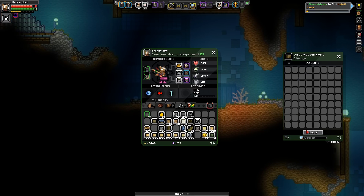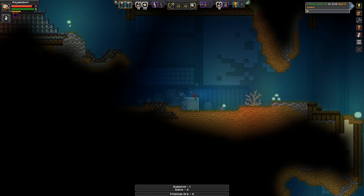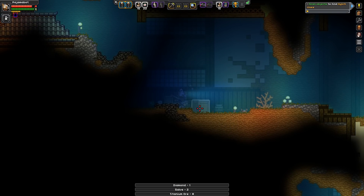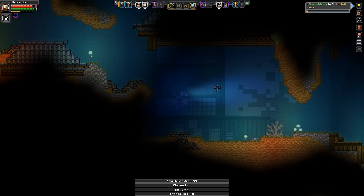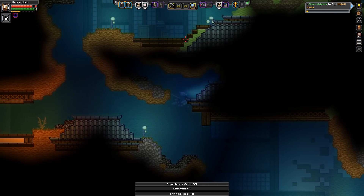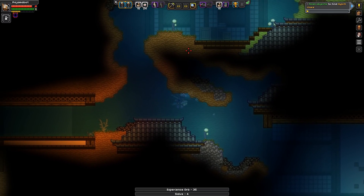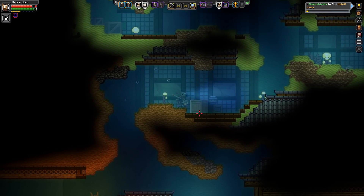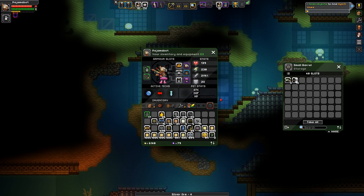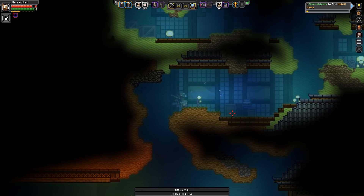Luckily, these boxes and barrels actually have a fair amount of stuff in them. If I was lazy, I could just take the bulldozer to the whole place. It would be lovely if there was a mini-map in this game so I could tell where I've been and where I haven't. At least we're getting healing items aplenty.